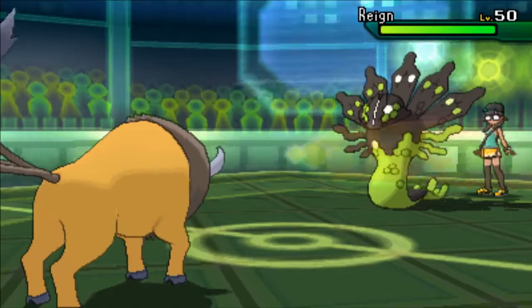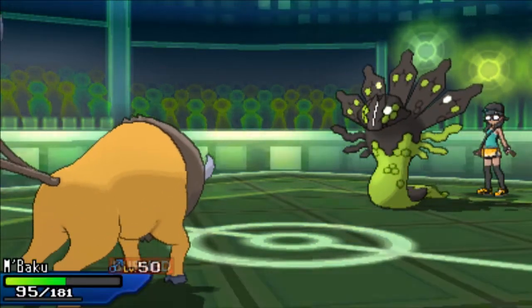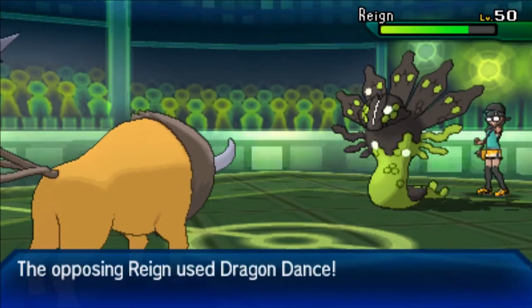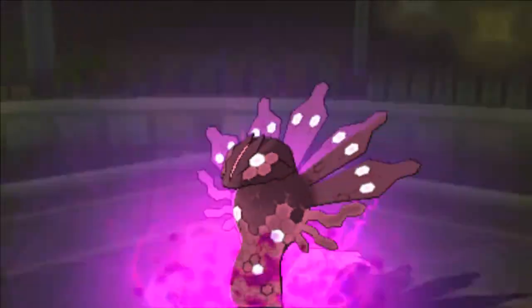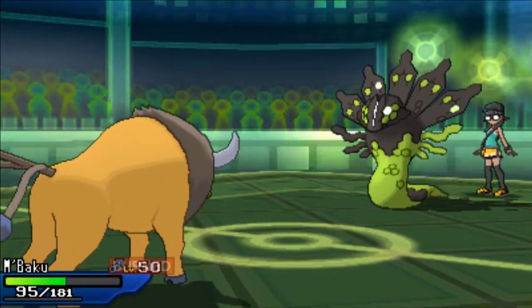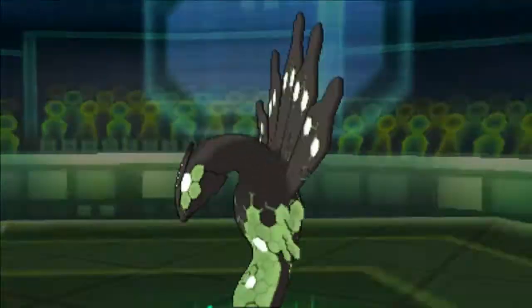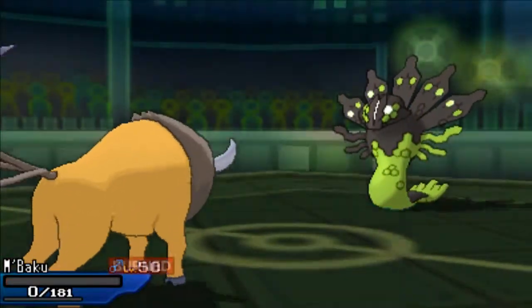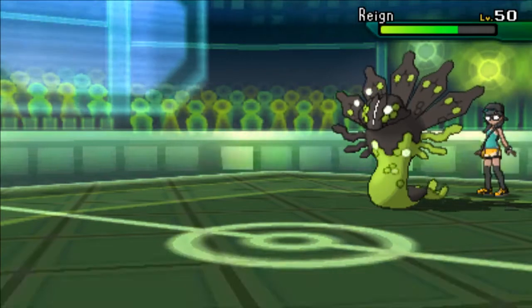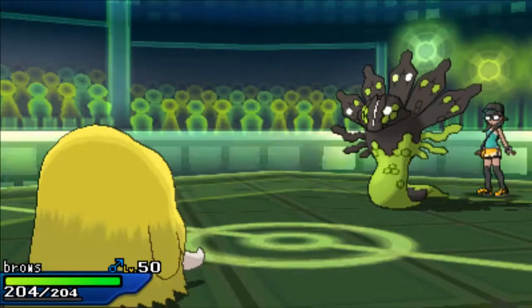He brings out Zygarde and obviously he's going to try to set up — he goes for Dragon Dance, I totally get it. My thinking is I can deal some damage and if I get him low enough through Body Slam chip damage I should be okay for later. I have the Pilot Swine, and from running my own Zygardes in the PGL I know you often don't find room for Superpower. He told me he kind of overlooked Pilot Swine, so I'm still feeling confident — he's only at +1.